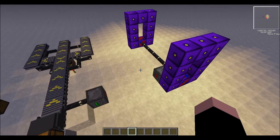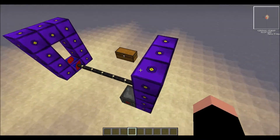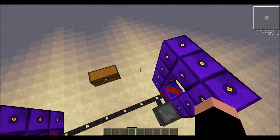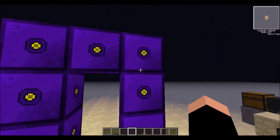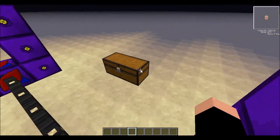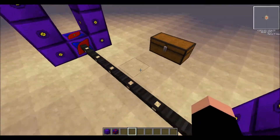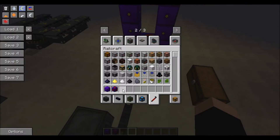The first most obvious one is the new teleporters. The teleporters are the exact same as they used to be, except instead of using refined obsidian as its frame, you use these new teleporter blocks — teleporter frames, that is. You make the teleporter the same way that you used to, except with teleporter frames now.